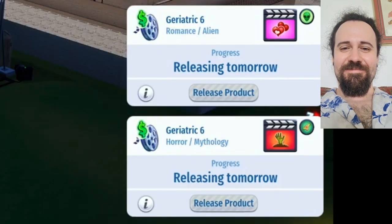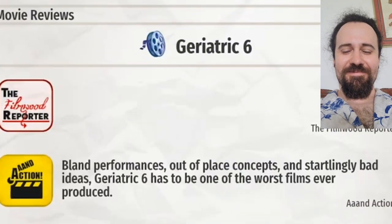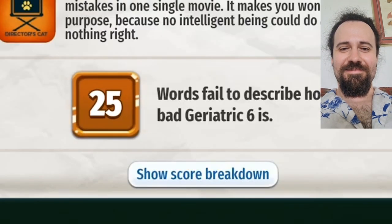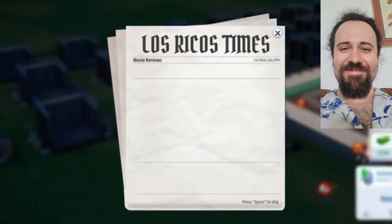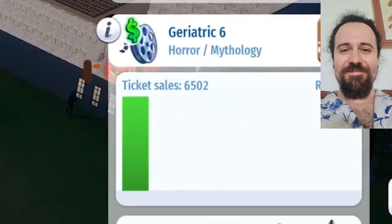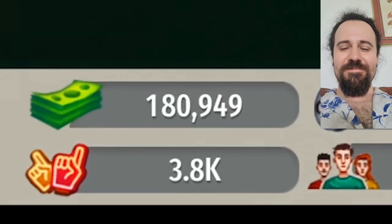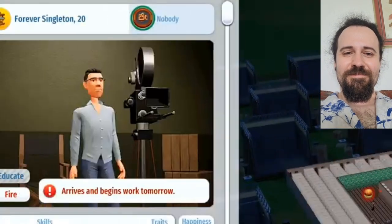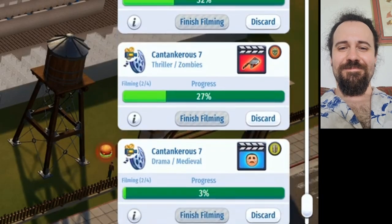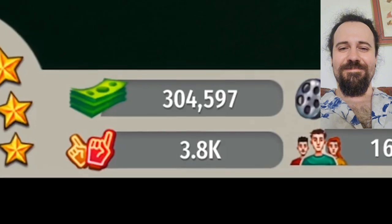And here come the first reviews. I like this one — it's like they were so flabbergasted they didn't even leave a quote. And listen, if you didn't like this Geriatric Six, well then why not try this other Geriatric Six? What a score! I'm not going to say no to these ticket sales. We went from basically no money to $180,000. Which means we can hire more cheap clones, and now we can make three variations of the same movie back to back. Every time we release an onslaught of these failures, we basically double our money.